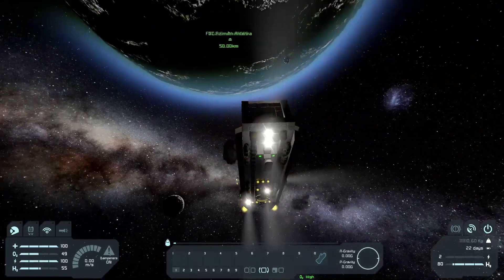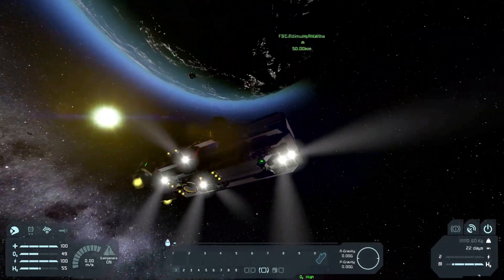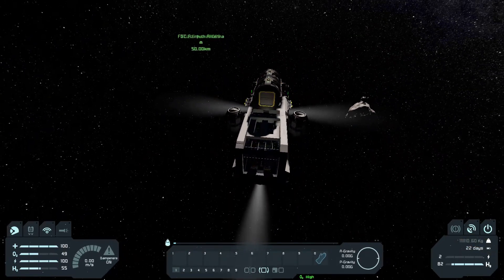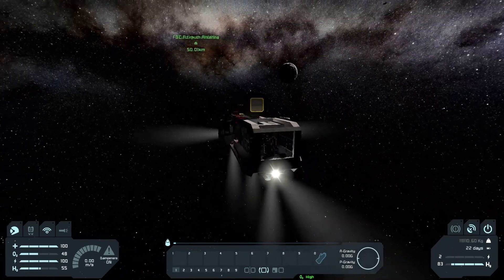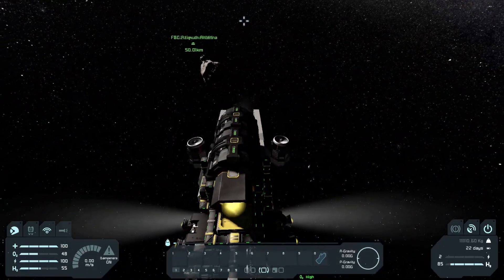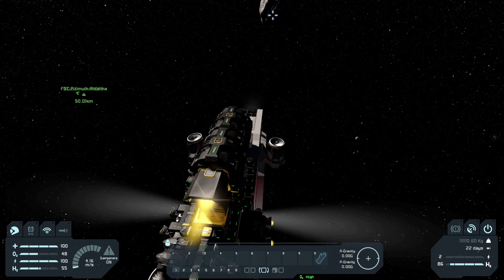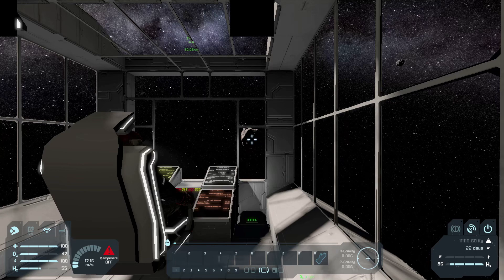All right, where did that big asteroid go — there it is. We've got a couple behind us here. This is the nice thing about space travel — you don't burn any more fuel than you actually have to. I could fly out and scout it myself but I don't have any extra tanks, so that's probably not a great idea. We're doing 50 meters per second — what's our time to stop? Zero seconds. That's not a great reading.